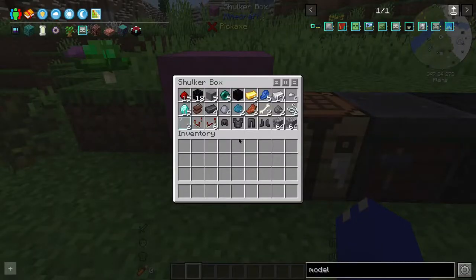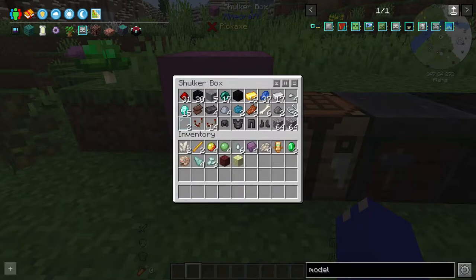First off, this is a list of all the materials you'll need. The item list is also in the description should you need it. If you wish to complete all of the quests in the book, your material list will look something more like this.